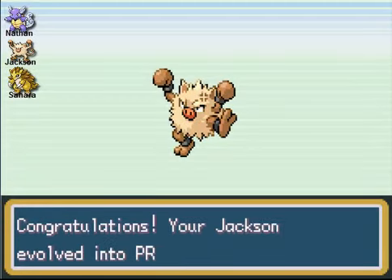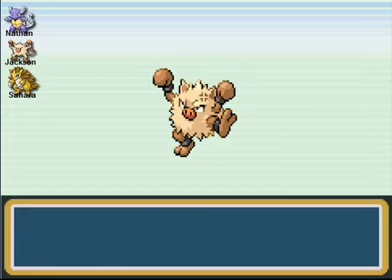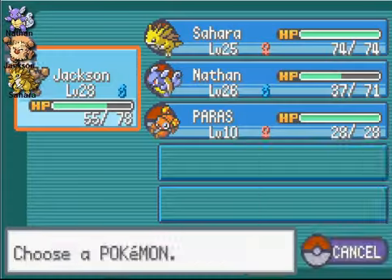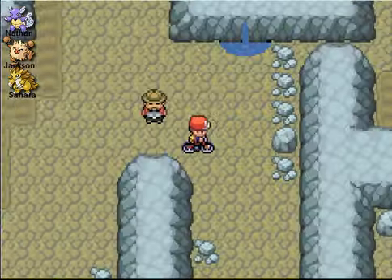Now Primeape is probably the fastest Fighting type in this game. And Rage — we'll stop with Rage because I don't find it all that important. We're just gonna put Sandslash out front.